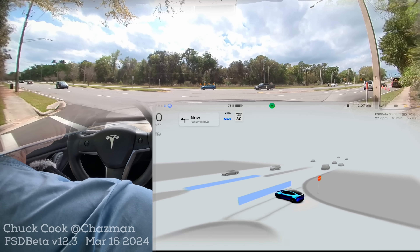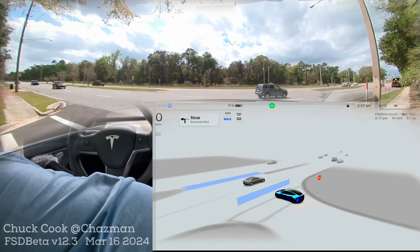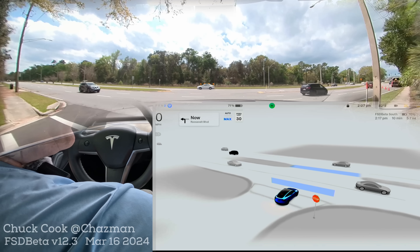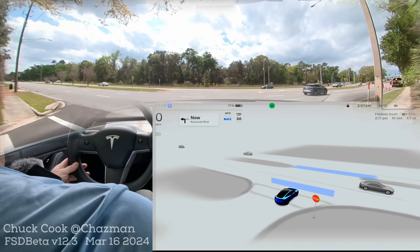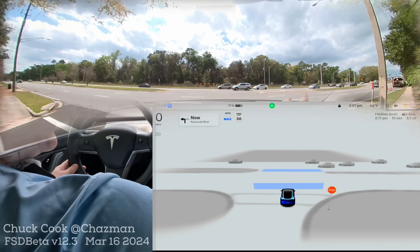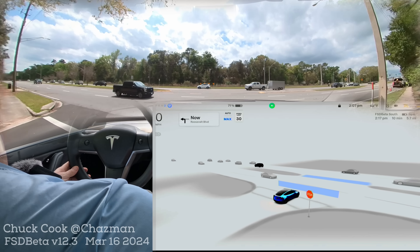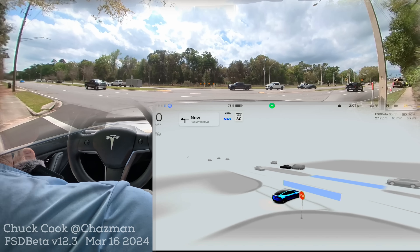Interestingly, we do have some construction going on to the right that you can probably see in the wide-angle camera — that's a variable. The cars we have to avoid are coming over this bridge through that stoplight, and as you can see there's a lot of traffic coming from the right at this time, so it's waiting right here.